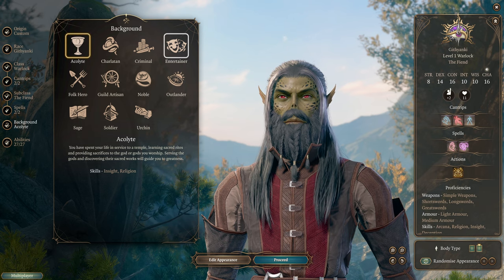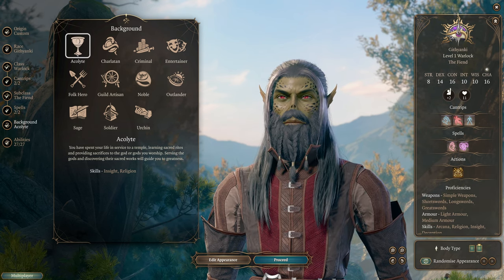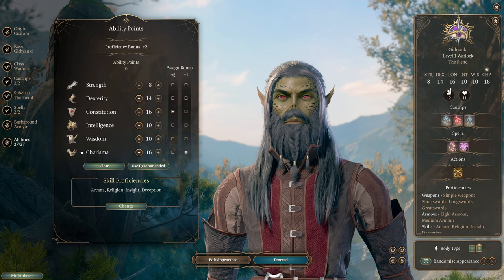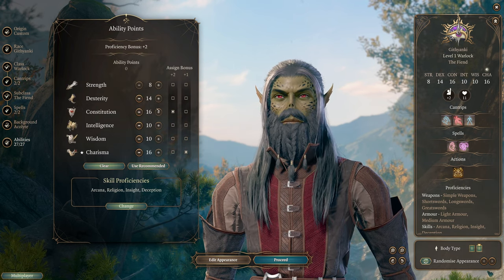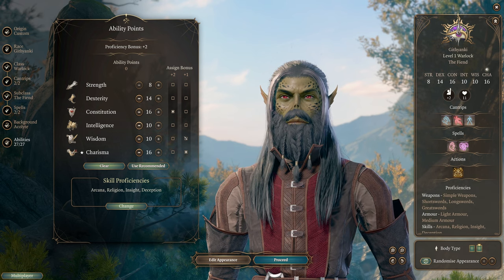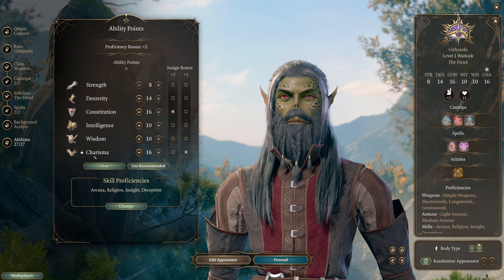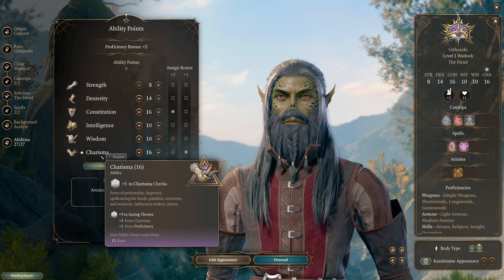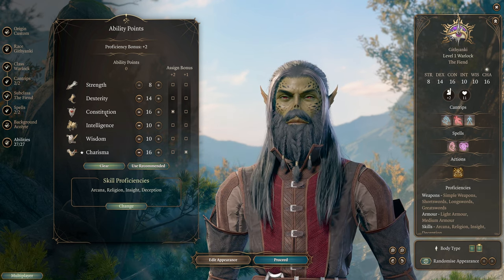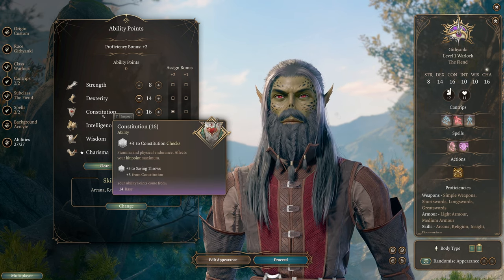The background you choose isn't a massive deal — you can pick whatever you want. I'm just going to leave it on Acolyte for this build. As far as stats go, I'm setting them at 8, 14, 16, 10, 10, and 16. Dexterity, Constitution, and Charisma are your main stats, with Charisma by far being the most important. Constitution helps you maintain concentration on spells and increases your health as you level up.